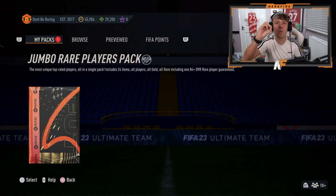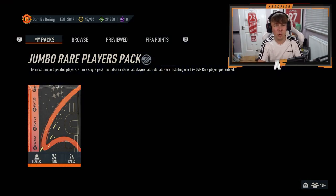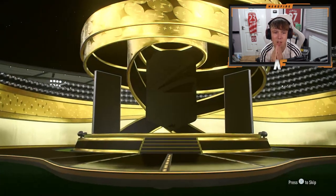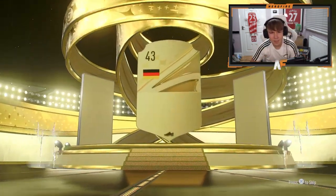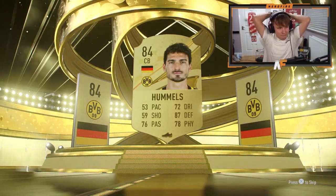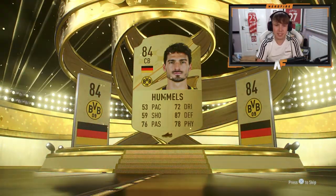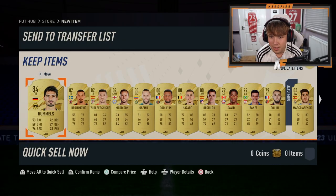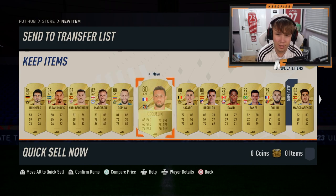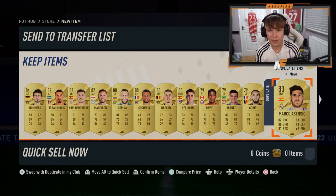It's all come down to this - the final pack for the advanced SPCs, the 100k pack to end it off. I'm hoping we get a walkout. We didn't even get a walkout. We haven't had an 86 plus this whole time. Hummels - they were terrible for me. I actually got literally nothing from the advanced SPCs.